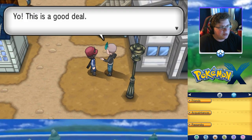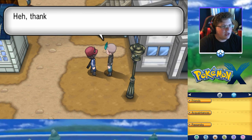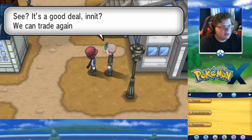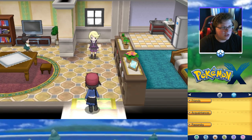This guy juked me — but it's actually a good deal. He wants to trade a Pokeball for his Dive Ball. Yeah, okay, I'll take that. We can trade again tomorrow if we want. I might use that Dive Ball on a shiny or something.